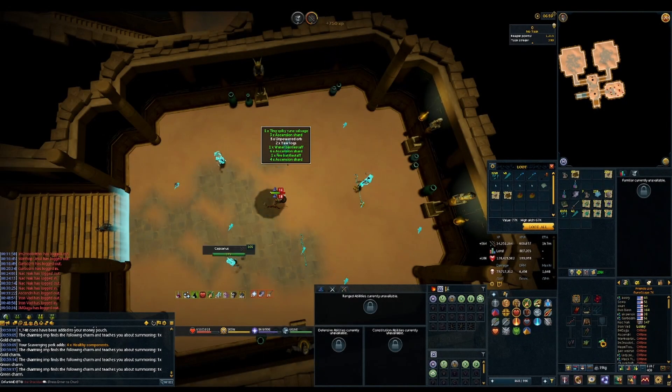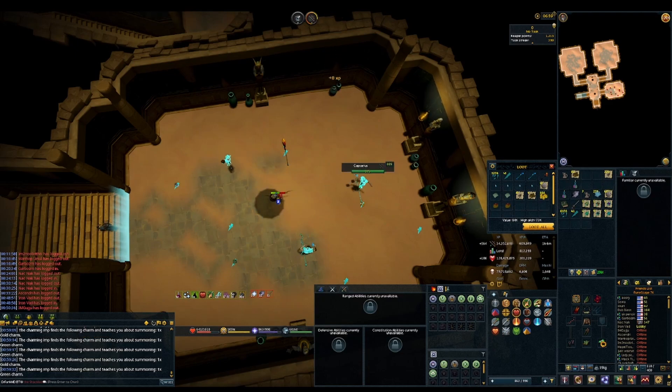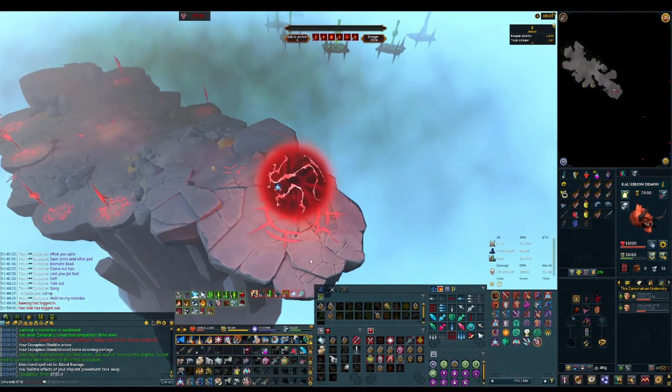Welcome to episode 15 of From Chump to Champ. We spent the rest of the week working on some higher-end stuff because the ring of death is OP and we're going to continue hunting the final ECB piece. So without further ado, let's get into the clips. Be sure to like and subscribe.